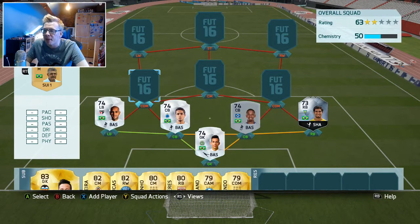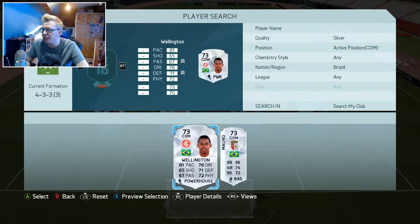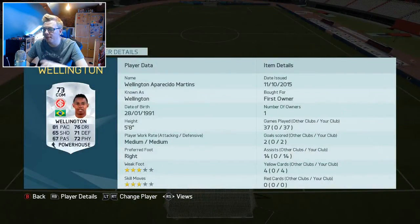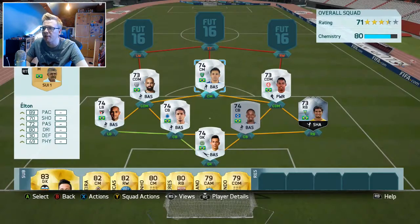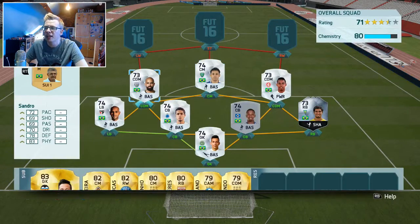Coming in at the two CDMs: on the left hand side we have Sandro, and on the right hand side we have Wellington. Sandro is on the left because he has medium-high work rates to cover the attacking left back who has high-low work rates. Wellington on the right has medium-medium work rates, and the right back has high-medium, so it's less attacking. Sandro covers the attacking left back, which gave the team really good balance.